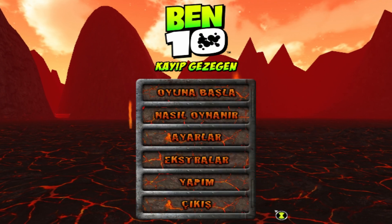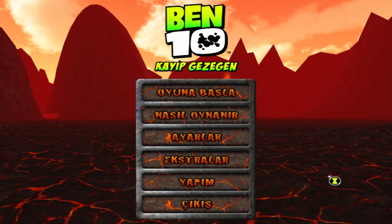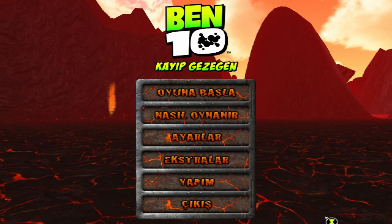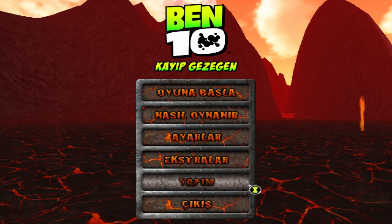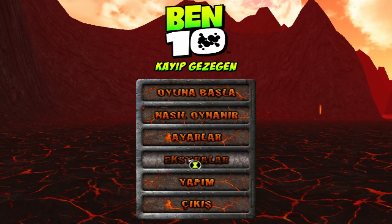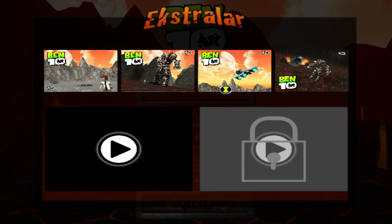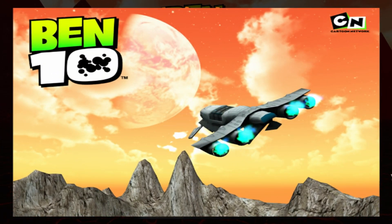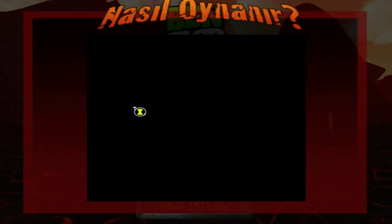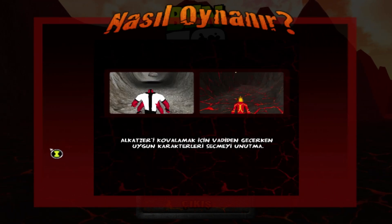I guess this brings our journey to an end - somewhat. This is the last game. As you can see, the guy we've been chasing has finally crash-landed into a planet that coincidentally looks like Mustafar. We have, as per usual, exit, credits, extras. Let's see some pictures - this doesn't really seem fair, I wonder how we'll be able to win. We have some settings concerning graphical presets, and then how to play. This is like a slideshow - I've never seen this. Looks complicated.